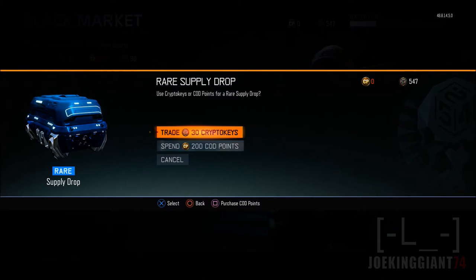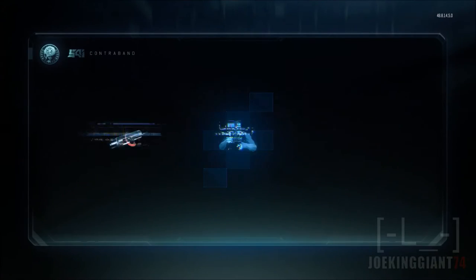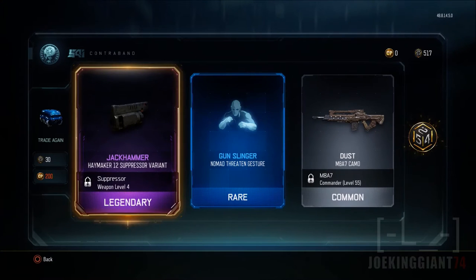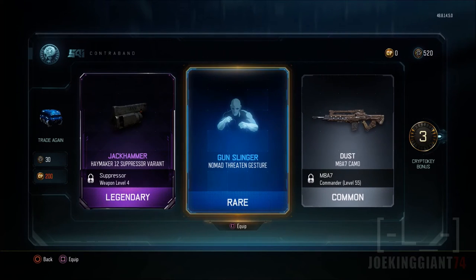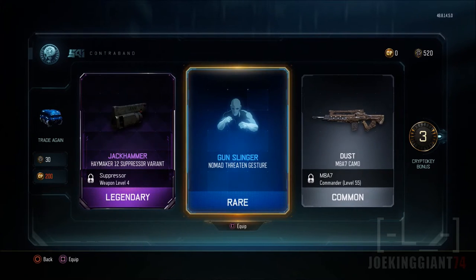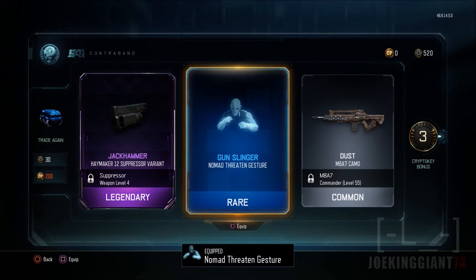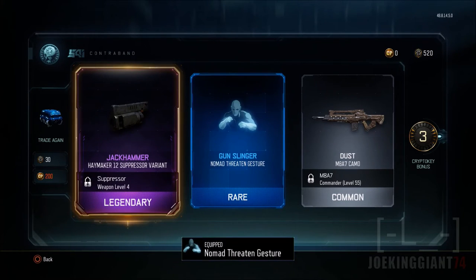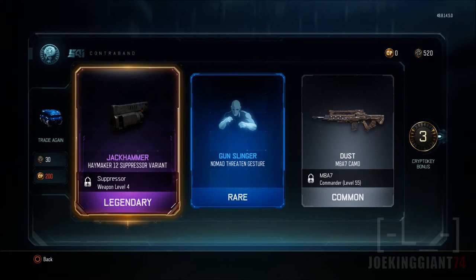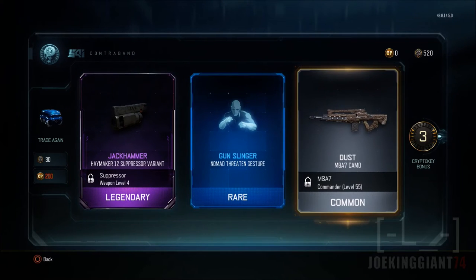Let's start off with the rare supply drop, hopefully we get something good — spending 30 crypto keys. We get the jackhammer suppressor for the Haymaker, we get the Nomad Threatened gesture, and we get the Dust camel for the M8. The jackhammer Haymaker attachment really doesn't make a difference and it doesn't even look cool — I've seen it on some other weapons and it just doesn't look good.